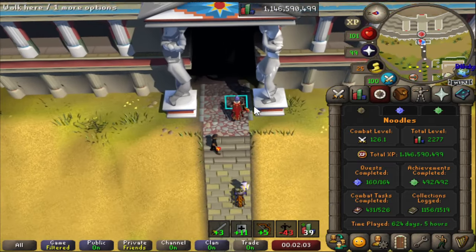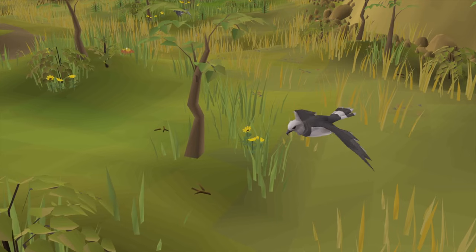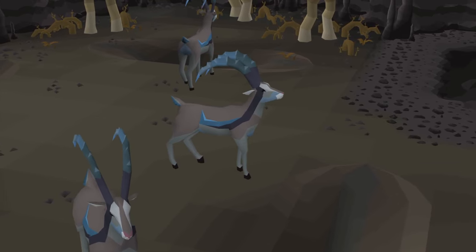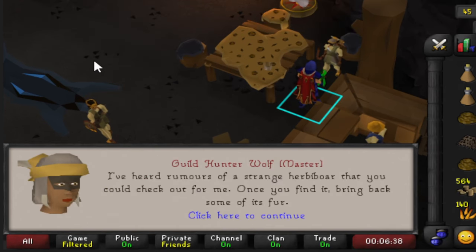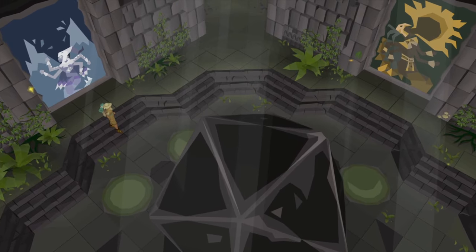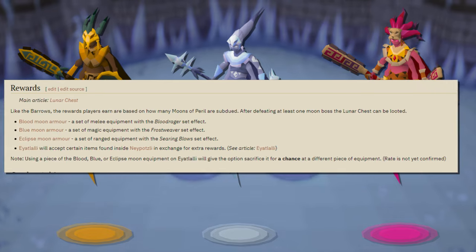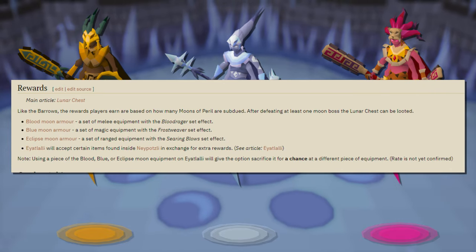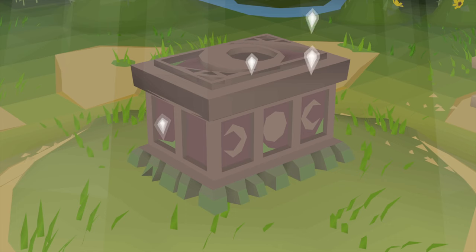Now I can finally get around to experiencing the rest of Valamar and claiming those much needed uniques. Valamor offers new Hunter alternatives, the new creatures that live here, and also Rumors themselves. These are essentially farming contracts but for Hunter. In addition we have other PVM content aimed for mid-level accounts, Moons of Peril — three new bosses, all of which give the chance of receiving rewards for each of their outfits if successful. These rewards, very much like Barrows, are claimed from the coveted chest that awaits at the end of the dungeon.